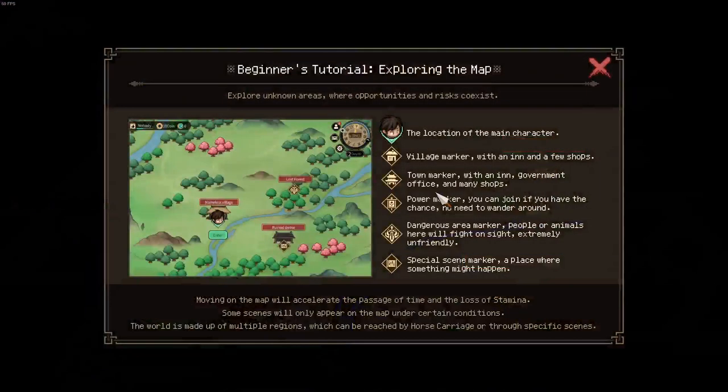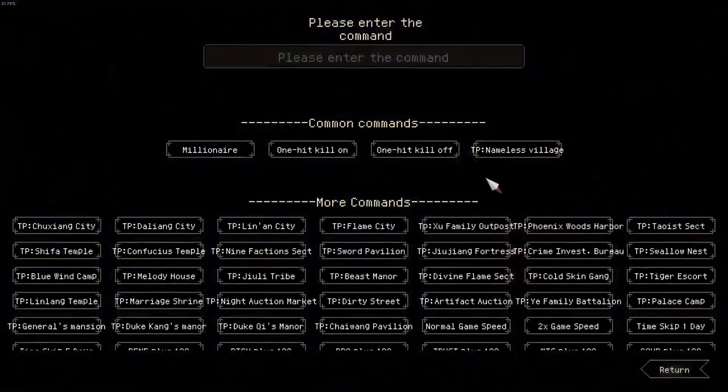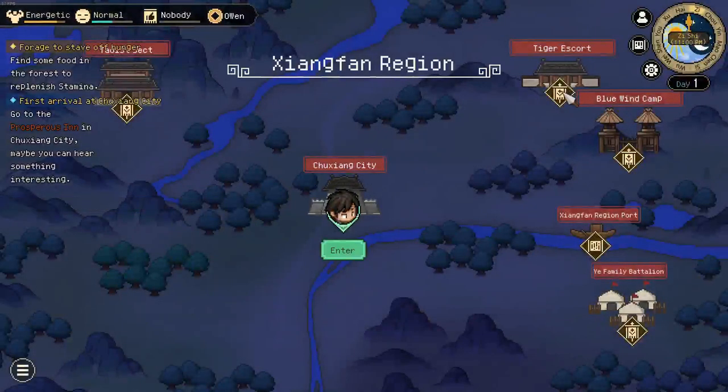The reason why it's day 3 or day 4 is because you have to head to Shuxing City. I'm just gonna skip that whole ordeal with debug mode, and the idea is you want to head to the Tiger Escort.